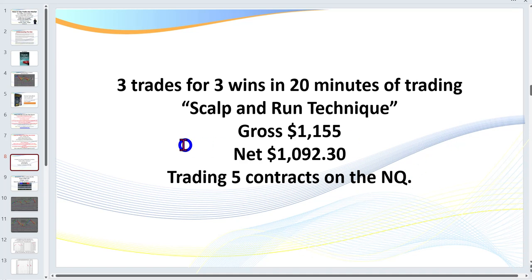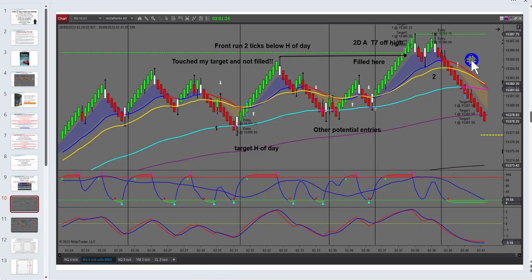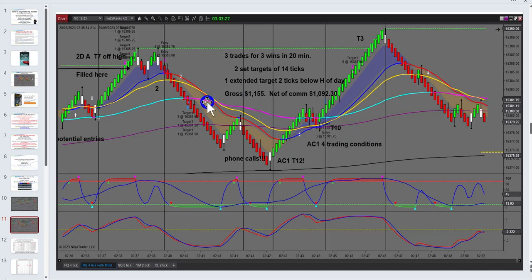In today's session: three trades for three wins in 20 minutes of trading. I call it the scalp-and-run technique — I'm in and out, I want to hear that cash register ringing. Trading five lots, after commissions it was $1,092.50. I'll show you this on the charts because there are a number of potential setups I'd like to show you, including trades I didn't take. I had a goal of $1,000 a day and the net after commissions was $1,092.